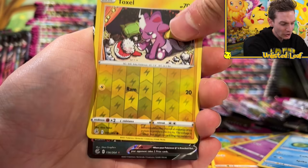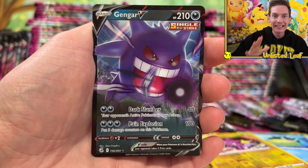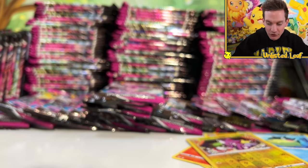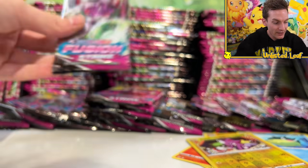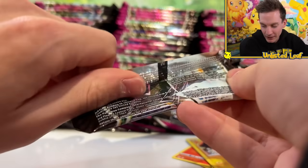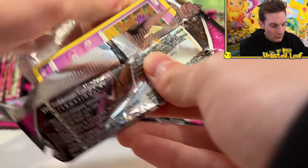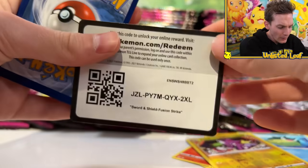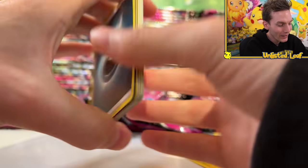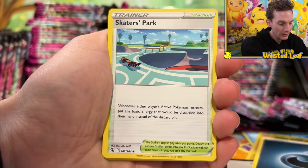Here we go - we got a Toxel, and the very first hit is a Gengar V. Is this alluding to something? This could be good. We're also going to do a recap at the end, so don't stress right now - all the cards are going to the side. Gengar V is looking gorgeous, by the way. With these bigger openings I can't dwell on the card for too long - you'll have to wait for the recap.